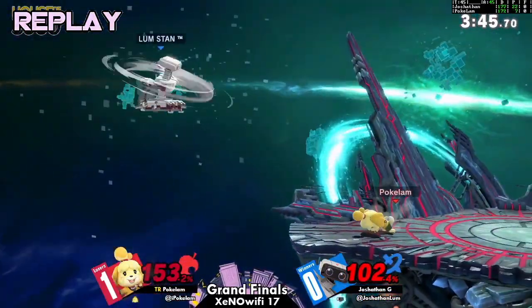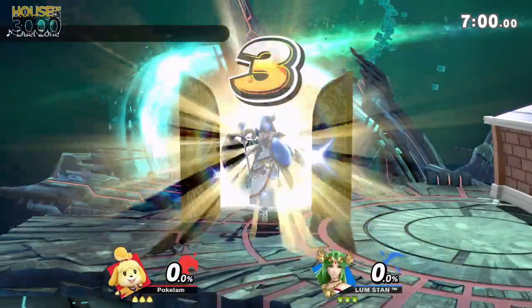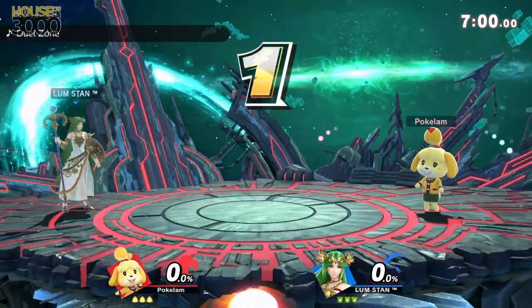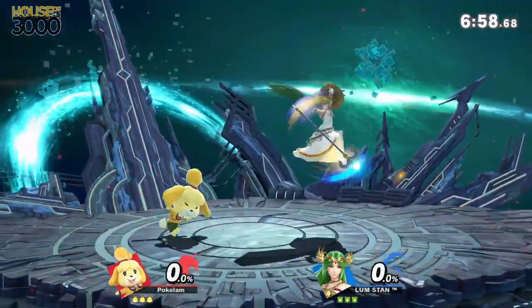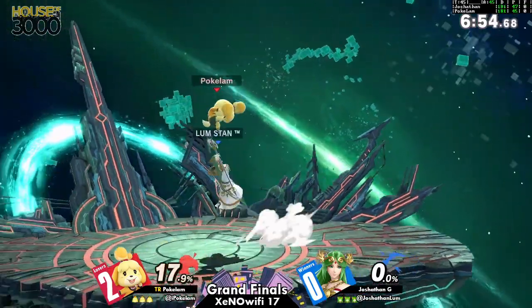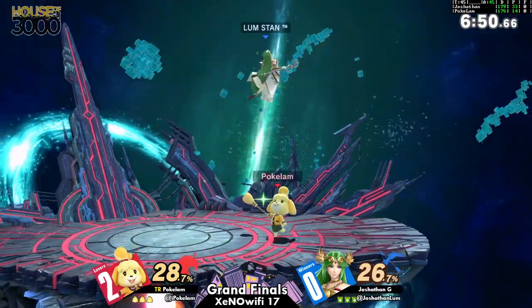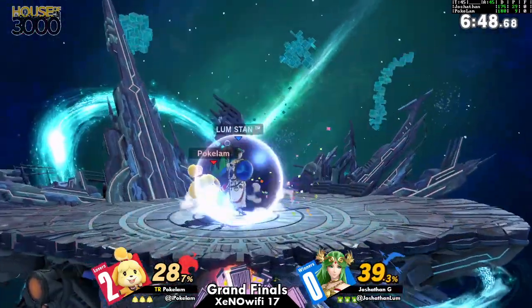The entire time that Pokelamb is fighting Joshithin, you can really see he's trying to space. It's that 'eff it' counterpick — I'mma pick Palutena! Here come the nairs. Little miss 'I got nerfed but I might still be top tier' right here. I understand the counterpick too, because I feel like what he was doing with Rob could probably be better replicated with Palutena.